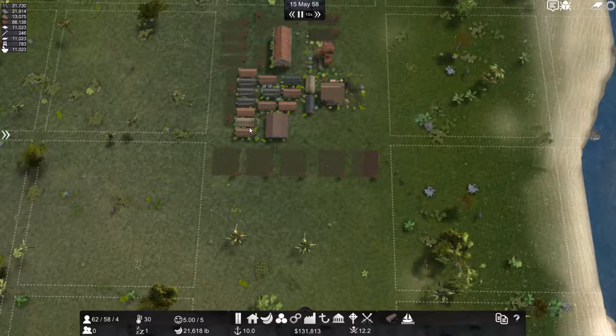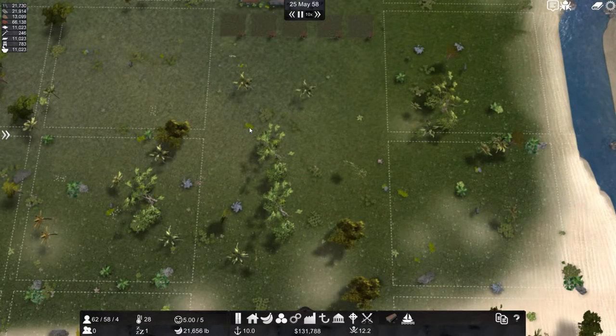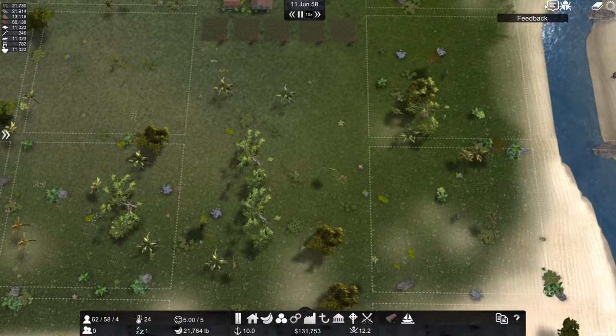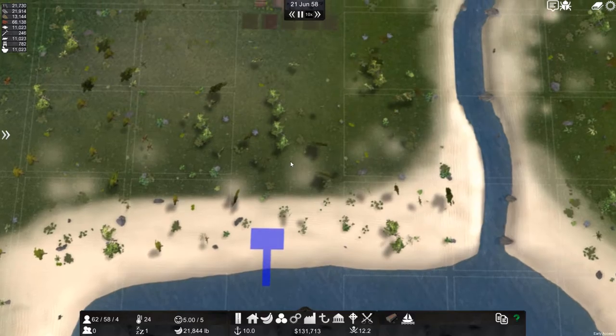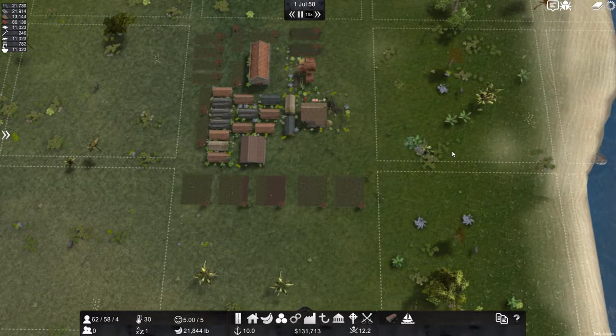What I'll do is go AFK again and see if we can get the wood up. Nice — there's a save button, good to know. We'll go AFK and get this wood up, and I'll tell you if any progression happens. I'll see you in a minute.